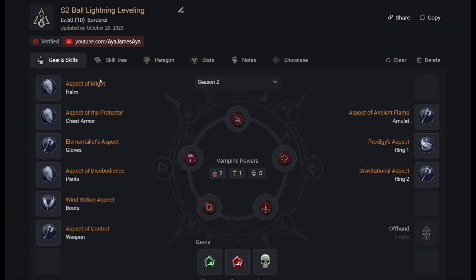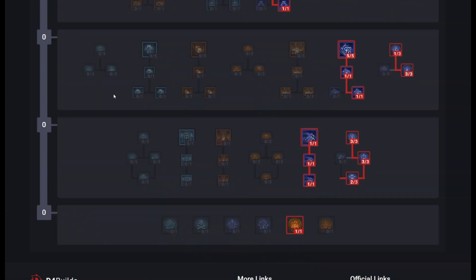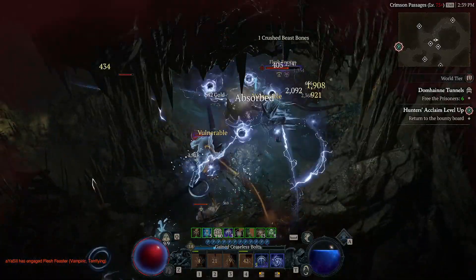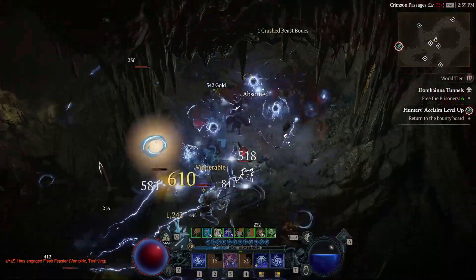You can find all other info — like the aspects, vampiric powers, key gear stats, skill tree, and paragon board until level 75 — in the build link in the description of this video. If you like the video, please consider sharing it and subscribing to my channel for more MinMax Sorcerer builds. Thank you for watching and see you next time!